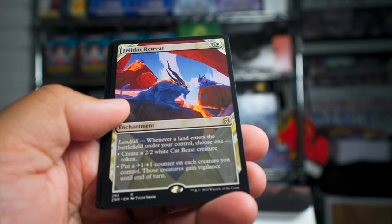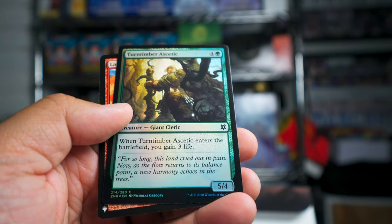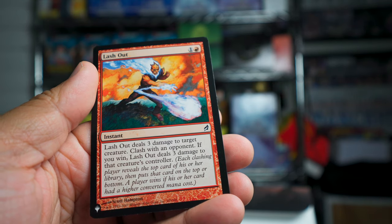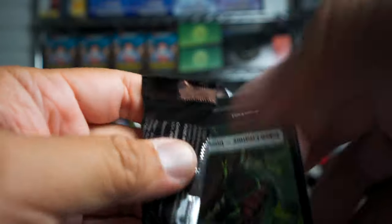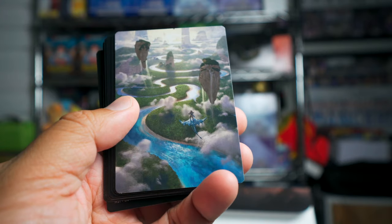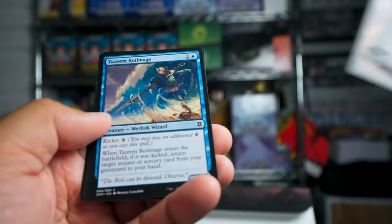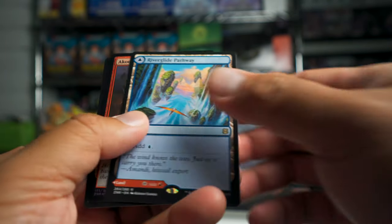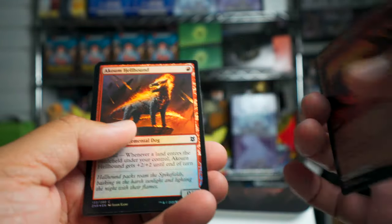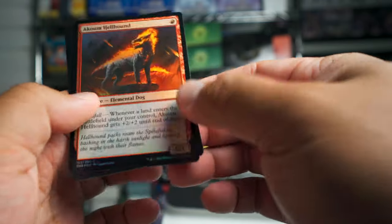We have a rare Felidar Retreat — it's an enchantment for white. Timber Ascetic common, and Lash Out — deals three damage to a target creature. That's good for a red deck. Those 'from the list' cards — I don't really know what that's all about, but they have beautiful full art. We have a River Glide Pathway, and on the back a Lava Glide Pathway — so it can add red or blue, like a dual land.